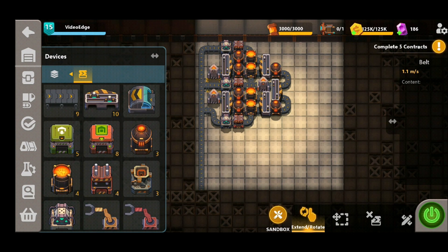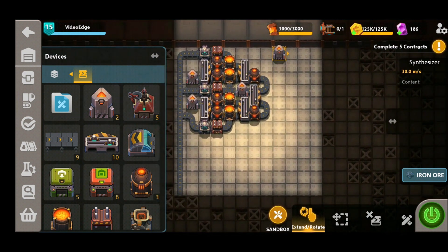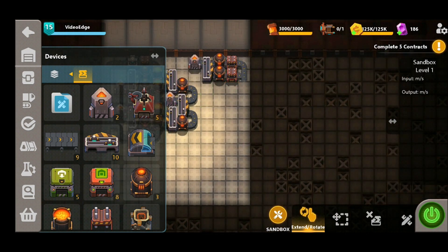Next we're going to move on to the iron bolts. To do that we're going to put one synthesizer up into this top right corner here. We're going to split that off to try and get as much production as possible, heat those up and press them down. We're going to be using an underground belt to allow for more space for the future bits of the design, before splitting again to put our cutters down.